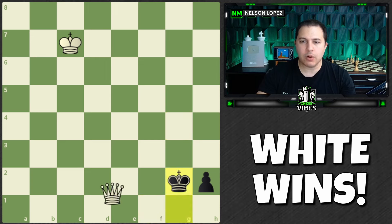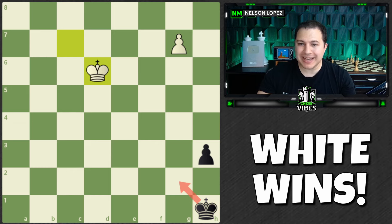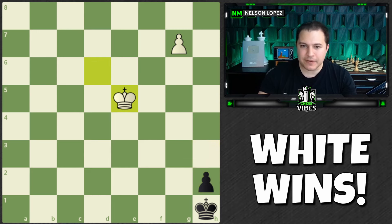That's the problem if we go all the way back — if you simply get the queen. So what do you do instead? You take this opportunity to bring your king closer, because black is eventually going to have to step over here, which is going to allow you to get the queen at that moment. These two moves are very crucial leading up to that: king to d6, black pushes the pawn, king to e5. We moved our king from here to here, and it's very, very important.